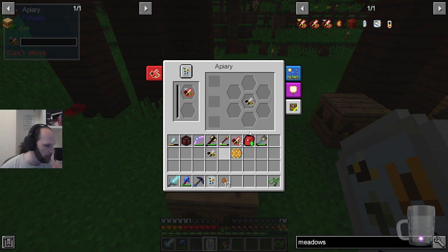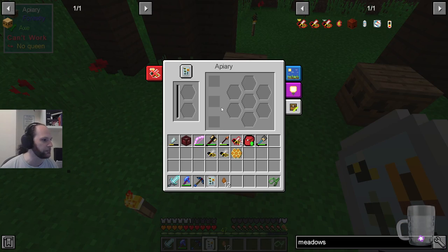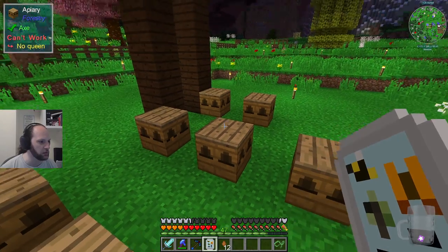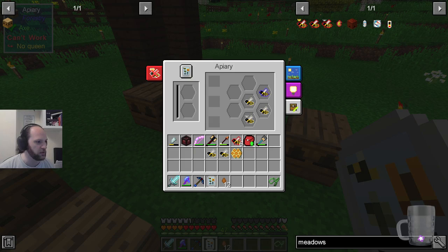So what have we got in here? We've got common and common — too many common drones. These don't even stack because they're not the same, even though we don't know what they are. We've got an unusual and a common. We've got a cultivated — we actually won a cultivated, which is great. So we want to make another one of these; we should put this in a chest really.